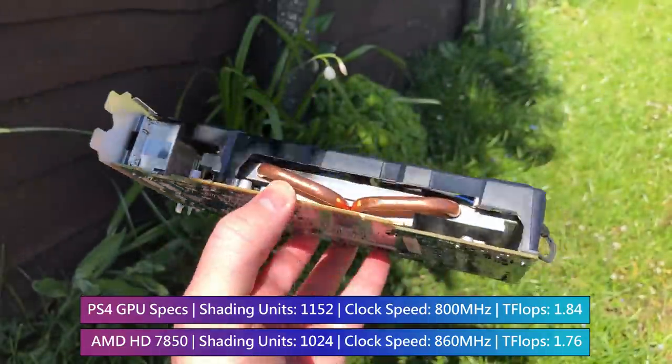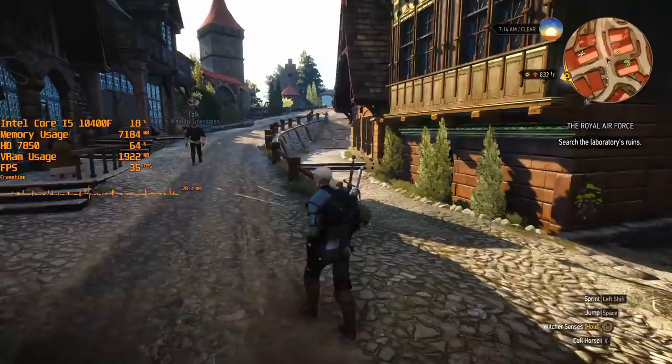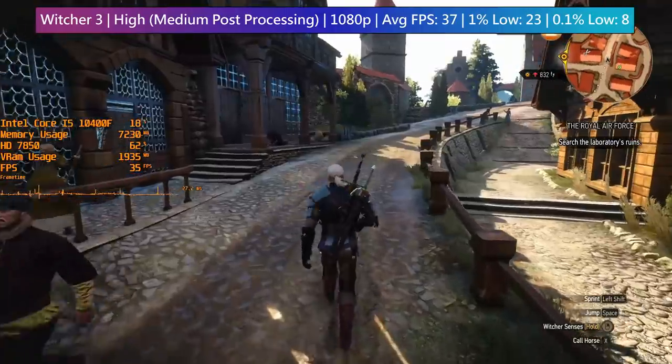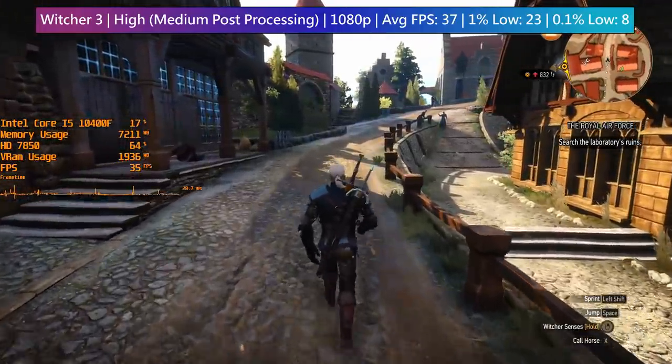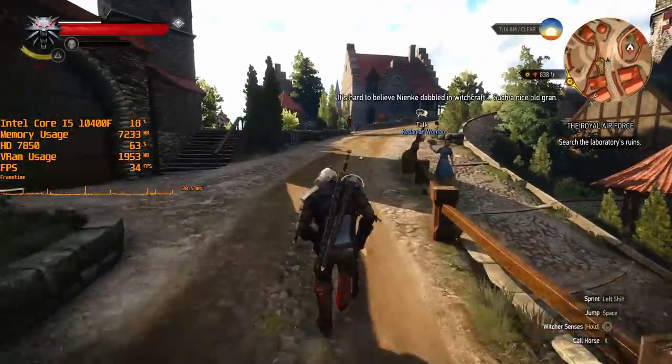Five or six years ago the 7850 was still able to achieve decent frame rates in AAA games, with the likes of The Witcher 3, Fallout 4, and GTA 5 running with better than PS4 frame rates at console equivalent or similar settings.